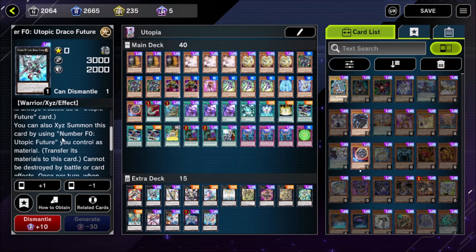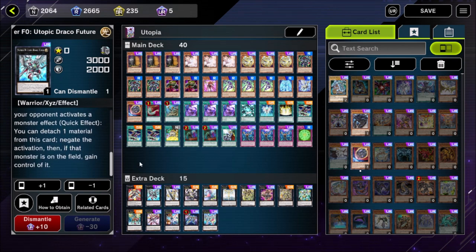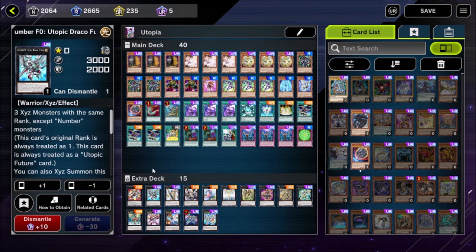Number F0 Utopic Draco Future shouldn't be legal but here we are. Once per turn it can negate the activation of a monster effect, and if that monster effect was activated on the field, you can take control of that monster — which is absolutely insane. It takes away options from the opponent and gives us more to attack with on our turn. This card also cannot be destroyed by battle or card effects, so sticking it in defense mode is a real pain for the opponent to remove.